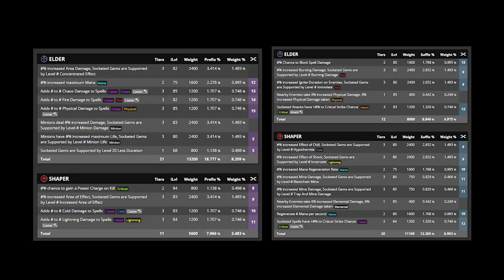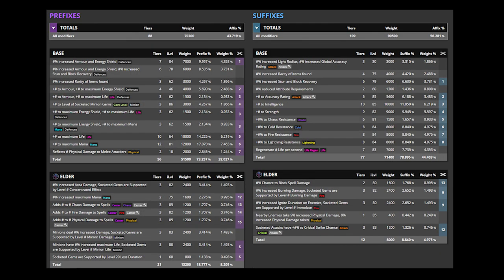Looking at all the mods on Craft of Exile, I could see that I would need a double-influenced Shaper/Elder helmet in order to get hypothermia, socketed spell crit, and minion damage. I also knew that this was to be used on a minion character, so I'd like a helmet that boosts minion damage. Lastly, I noticed that the plus 3 to minion gems is an iLevel 86 mod, so my helmet had to be at least iLevel 86.